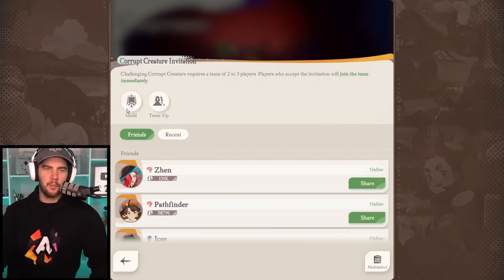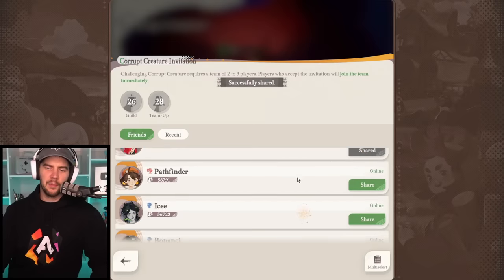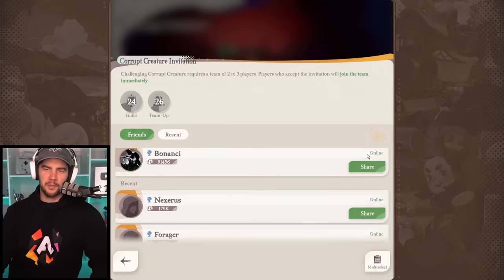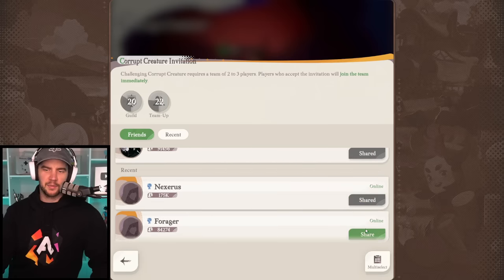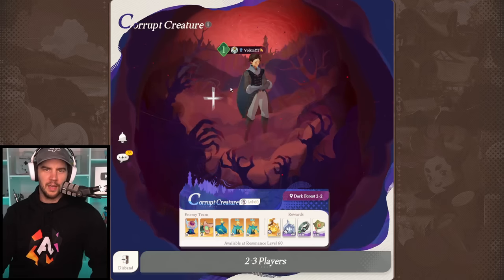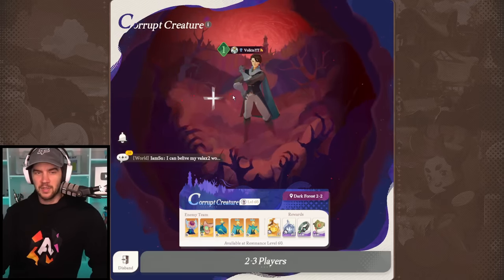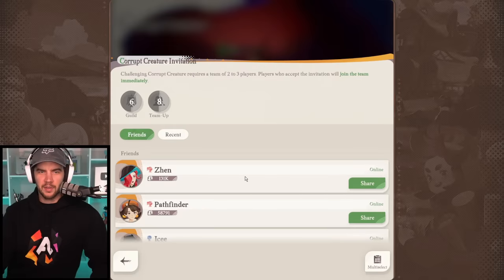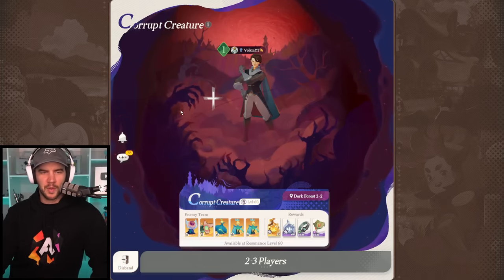So now we're going to hit the plus. What I do is click guild — it shares it in my guild channel — then click team up, which shares it in the team up channel. I also spam my friends and send them invites and say, guys, please come help me. Now, I am fairly early getting into this section on my server, so maybe I won't get anyone straight away. But normally you can get someone pretty quick once there's a lot of people there.